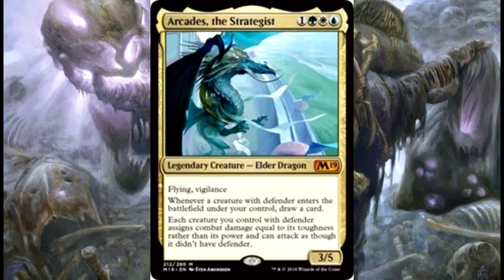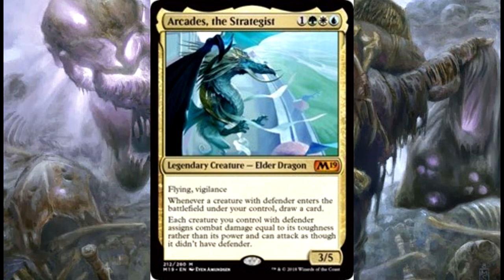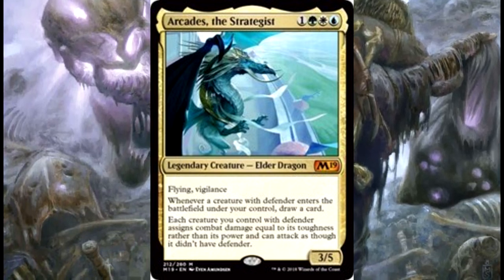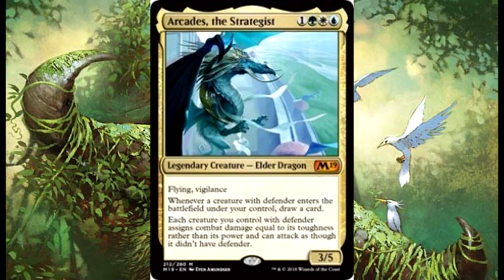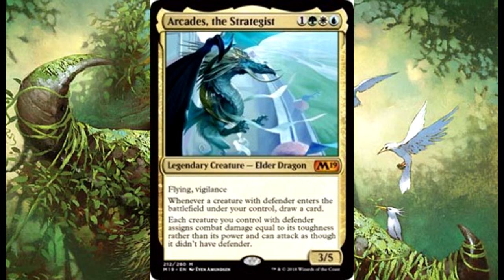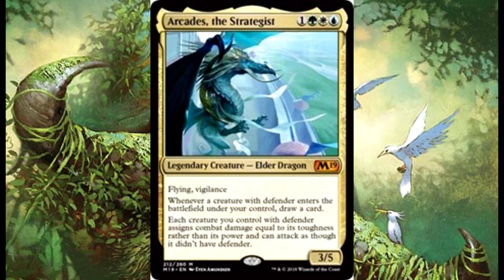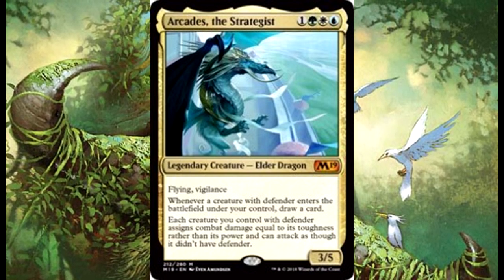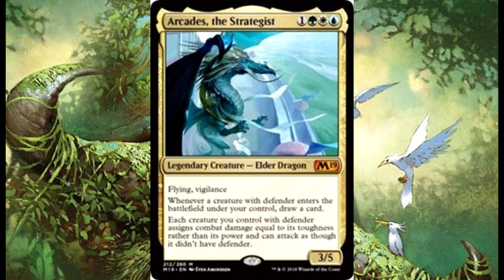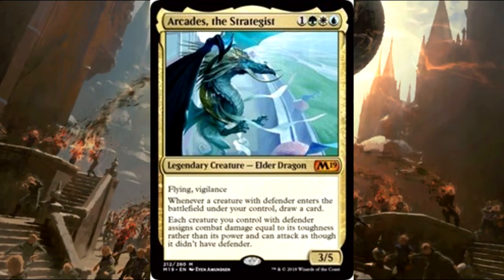Arcades the Strategist costs 1 and green, white, blue for a legendary elder dragon with flying and vigilance. Whenever a creature with Defender enters the battlefield under your control, draw a card. Each creature you control with Defender assigns combat damage equal to its toughness rather than its power, and can attack as though it didn't have Defender. So now we have a truly Defender Tribal commander.